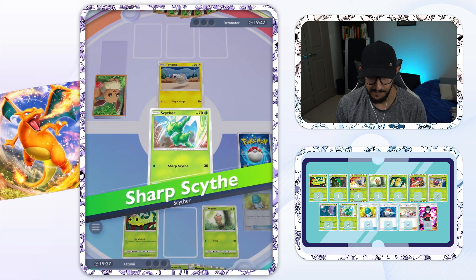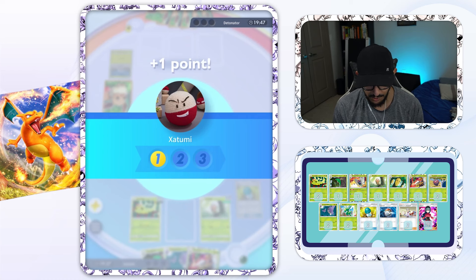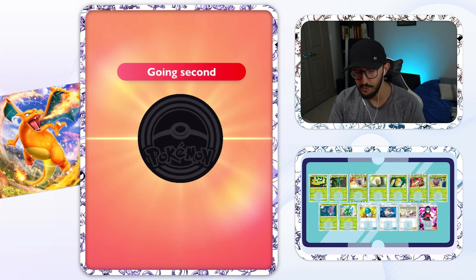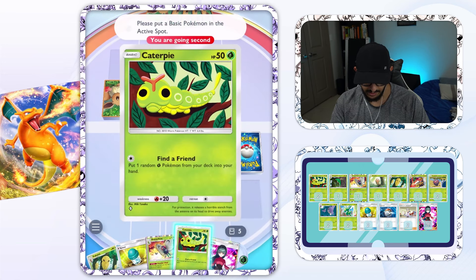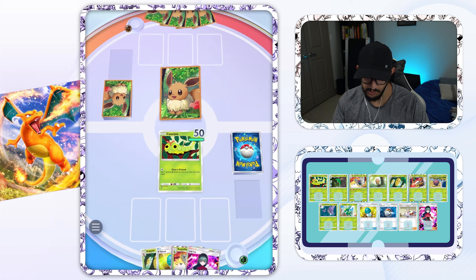What the heck, dude? Scyther's like a better version of Farfetch'd, right? A little bit more HP, just a little less damage, but survives. Yeah, we're cooking, boys. All right, we're going second now, and we have a Caterpie again. We'll be able to Find a Friend, but this is not looking too hot.